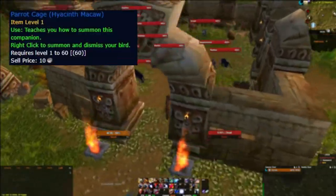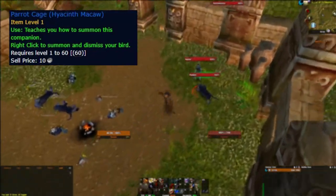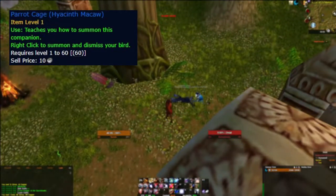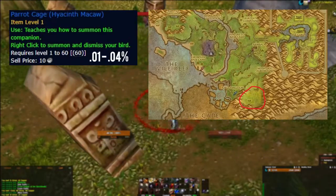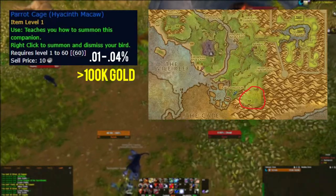The hyacinth macaw parrot pet is a fairly popular rare drop among gold farmers. It drops from nearly all mobs in Northern Stranglethorn, so we just need to find a spot with good density and hyper-respawning mobs. I would recommend farming trolls at this spot — I have done it personally and it feels alright. The parrot has a very low drop rate of around 0.01 to 0.04% and goes for well over 100 thousand gold.